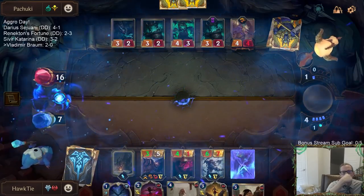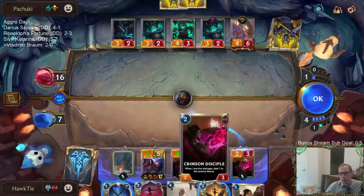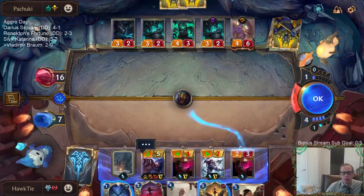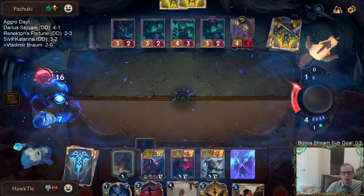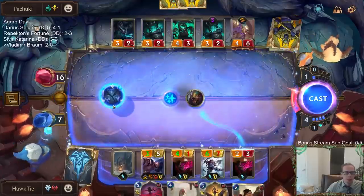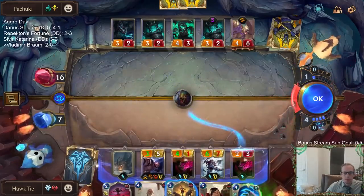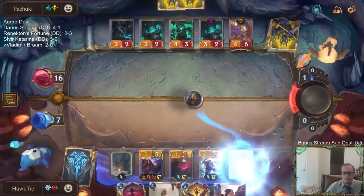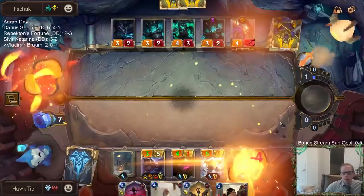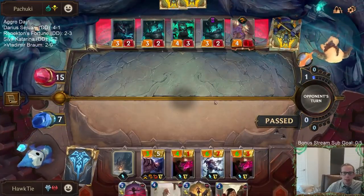No - because then that's me taking damage. I can't just let it happen and Scorched Earth. What about Fury of the North? That'd be five... seven? For Fury of the North? Fury doesn't sound bad. Does that sound better than Flash Freeze? Probably. And then if they decide not to attack, I can kill that with Scorched Earth now.